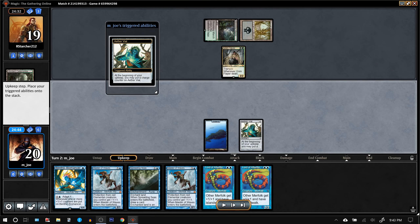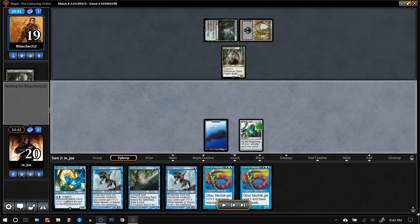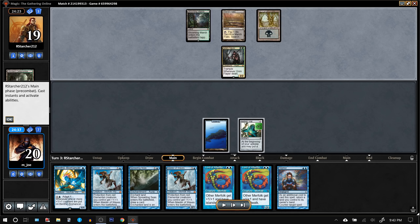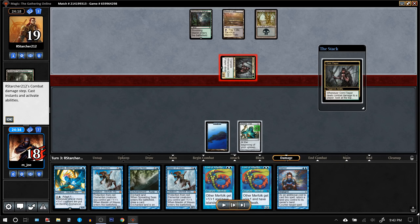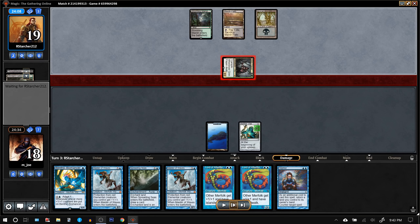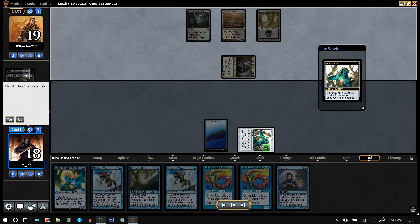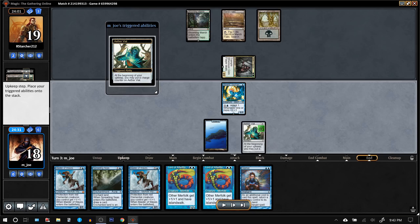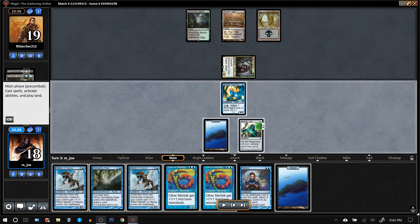That's why I have this stop on their damage step. We really, really want to hit a land here. So painful! Opponent mulliganed to five, and now we risk losing this game because they could Abrupt Decay our Aether Vial. Opponent deals damage, gets to put things in their graveyard — we see a Thought Seize — and they keep two on top of their deck. They're going to let us get something on the battlefield. And there's a land. Thank goodness.